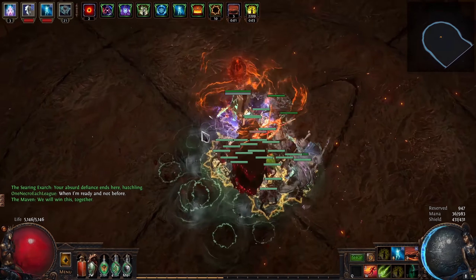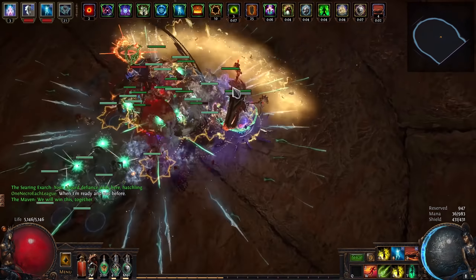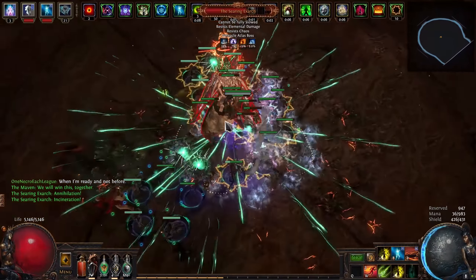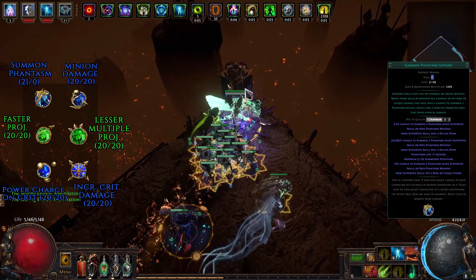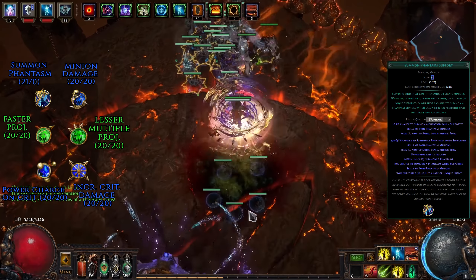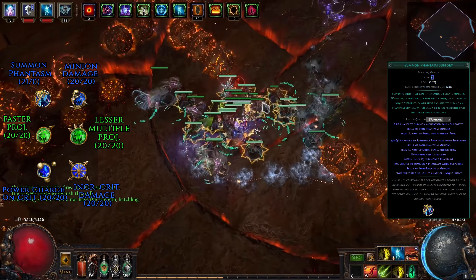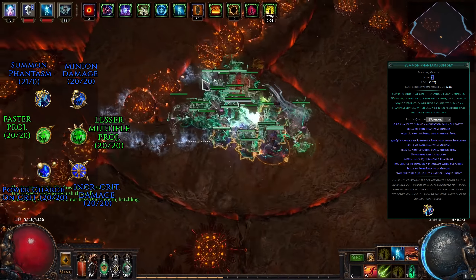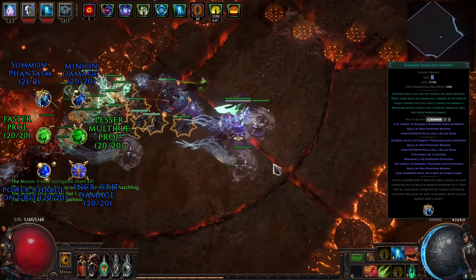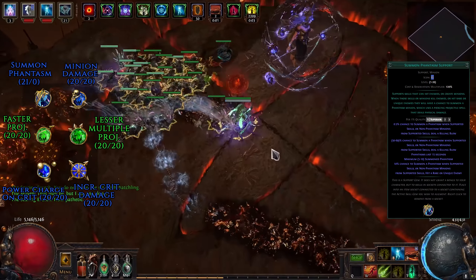Now let's move on to probably the most important part of the build — gems and links. The numbers you'll see for each gem represent level and quality, and in some situations you'll want to keep certain gems at a lower level than max, or quality might not be important for this build, which is why I list them as 0. The main skill doesn't actually exist as a gem because it comes from the Solrest staff — everything we socket in it are support gems, and you do not need to link any of them, they just need to be socketed in the staff. The gems are: Phantasm Support, Minion Damage, Lesser Multiple Projectiles, Faster Projectiles, Power Charge on Critical and Increased Critical Damage.